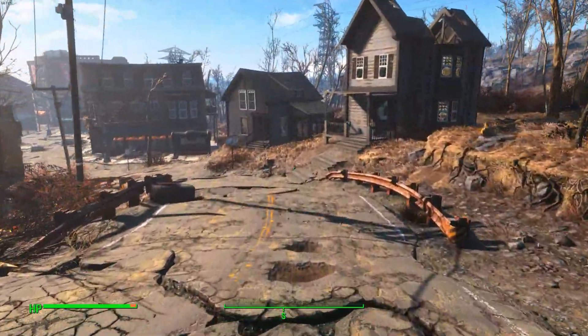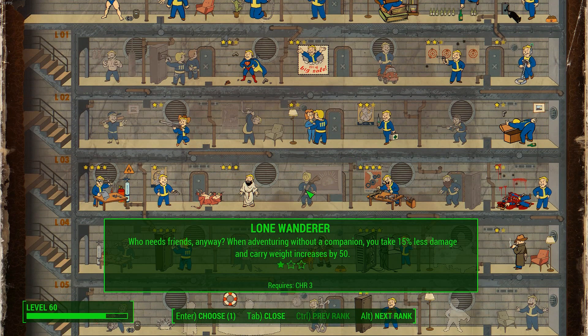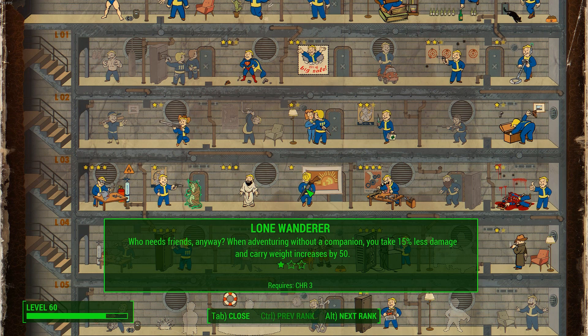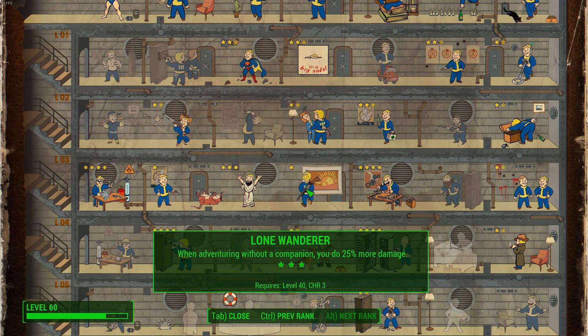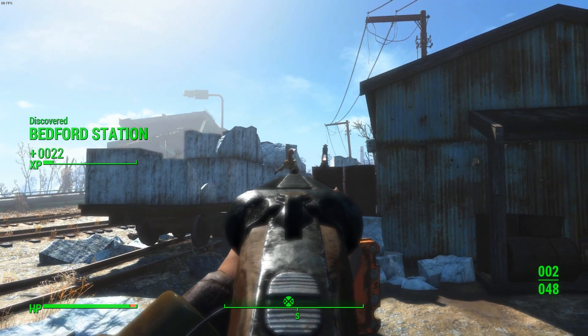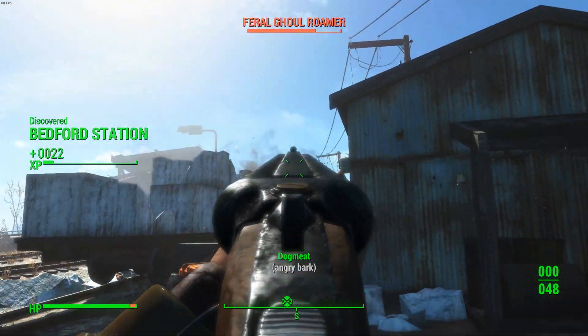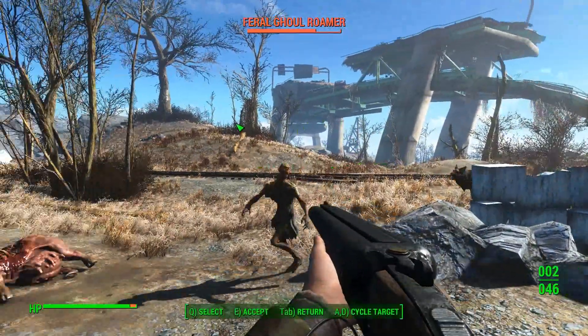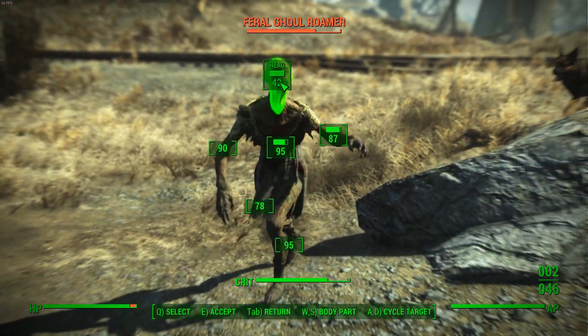I would strongly suggest picking up the Lone Wanderer perk. This perk at rank 1 increases your carry weight by 50 points and also reduces damage taken by 15% if you don't have a follower. However, this perk does work if you have Dogmeat as your active companion, despite what the tooltip says. I would also definitely suggest spending time in the surrounding areas near Sanctuary, doing those initial quests, finding some good weapons and armour that suit your playstyle, and stocking up on ammo the best you can.